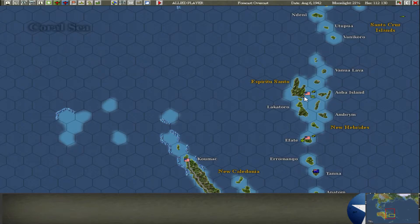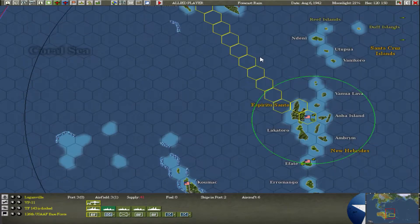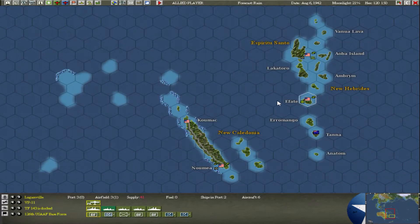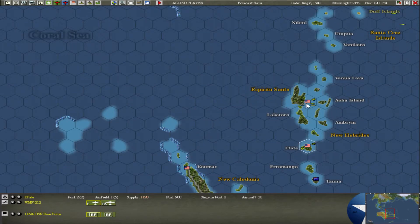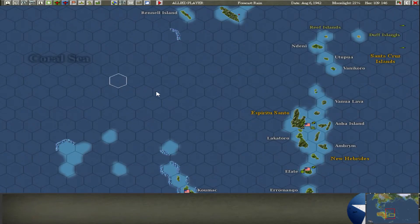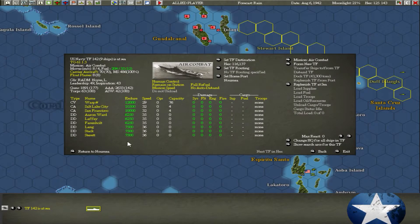Let's go over here. In this scenario I played a little bit - there are divisions here. We have the 126th United States Air Force Base Force. We also have what I believe are aircraft carriers - the Wasp. And two heavy cruisers: Salt Lake City and San Francisco. And six destroyers.